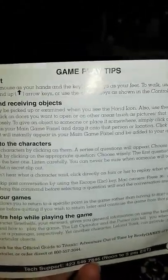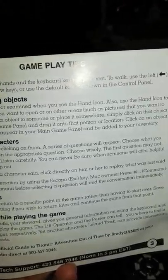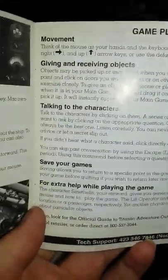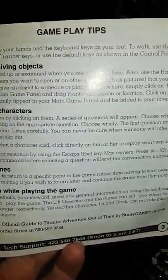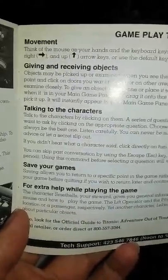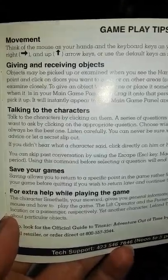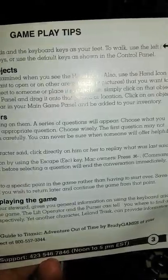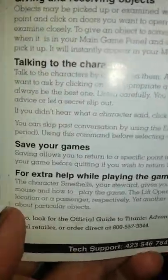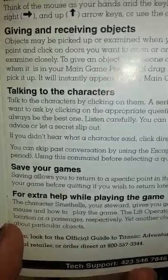Talking to the characters — you can talk to the characters, that's cool. Objects may be picked up or examined when you see the hand icon. Use the hand icon to point and click on doors you want to open or on other areas such as pictures that you want to examine closely. To give an object to someone or place it somewhere, click on that object when it's in your main game panel and drag it to that person or location. Click on an object to pick it up and it will instantly appear in your main game panel and be added to your inventory.